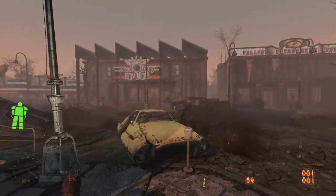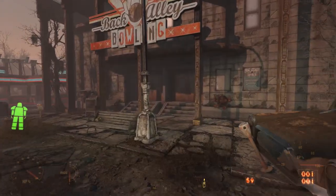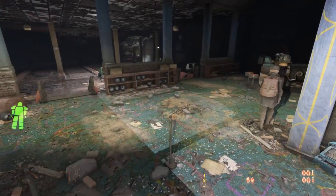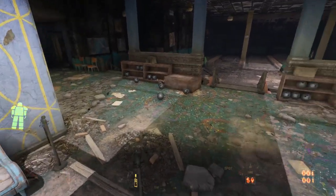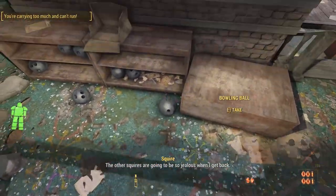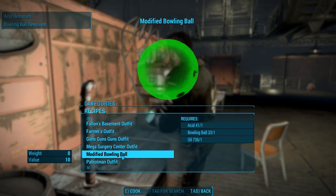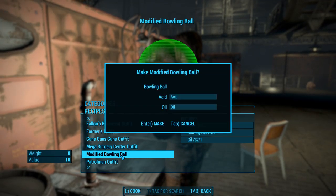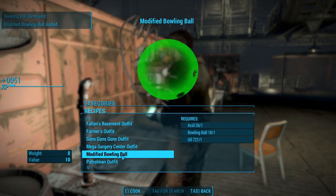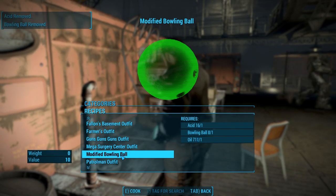A great place to go for more bowling balls is the General Atomics Galleria. In the Galleria, we find Back Alley Bowling — another bowling alley — and inside you can loot 45 bowling balls. Way more than we found at Beaver Creek. You can then take these back to your favorite faction's headquarters and use a chemistry station to turn them into modified bowling balls, getting some experience crafting and reducing the weight to zero.